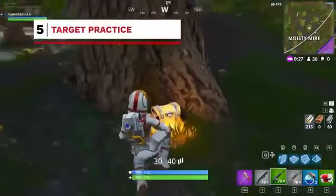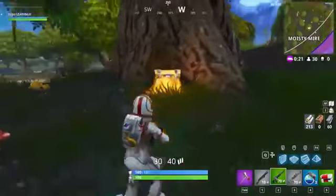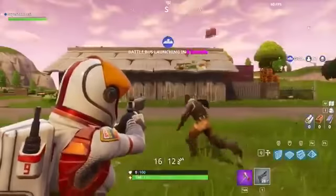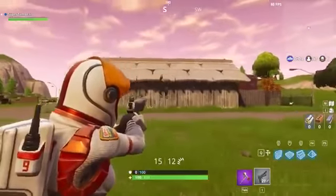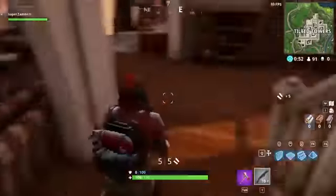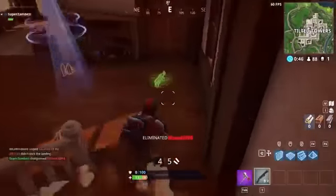Whenever you get the chance, try finding an object like a street sign and try to keep your crosshair on it as you move and jump around. When you're in the lobby, spend that time aiming at moving players. Aiming and target acquisition eventually comes down to muscle memory, and can only be developed with repetition. Landing in populated areas to engage many players is also a great tip. Even though you die multiple times at Tilted Towers, it will get you prepared to fight in fast-paced combat situations.